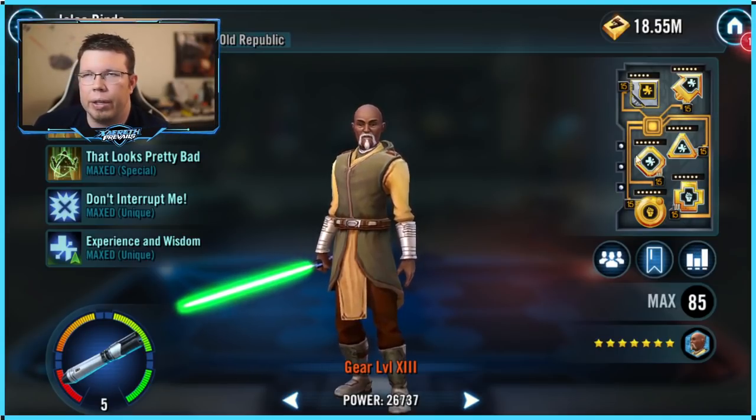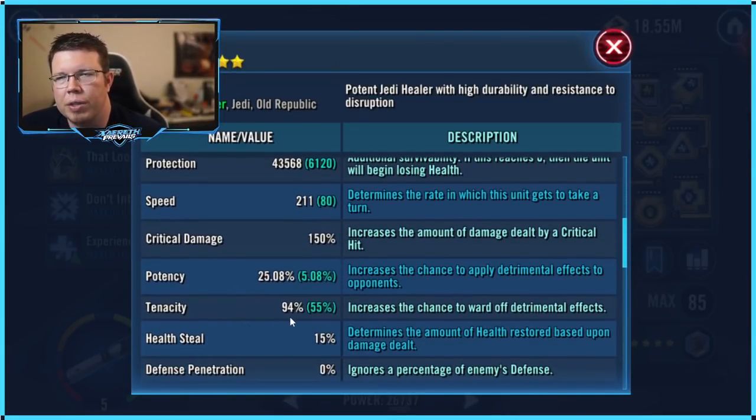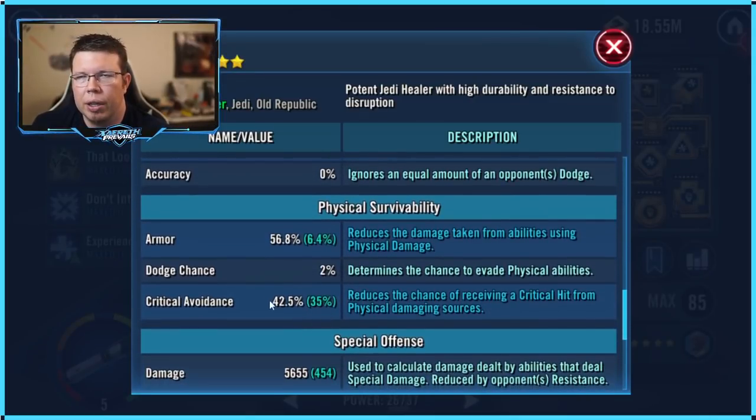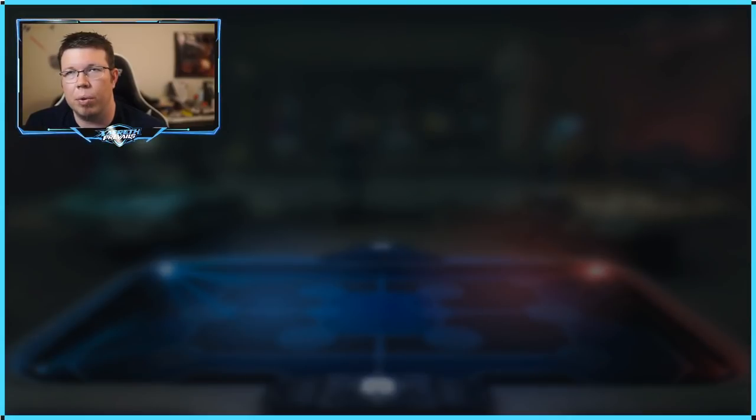Whatever his tenacity is, he gains half of that as critical avoidance. You want health for him — that's the most apparent stat — but if you can give him a lot of tenacity, it converts to crit avoid. He's at 94% tenacity from mods plus another 100% from his kit, putting him at 194%. Half of that is about 97% crit avoid. On top of his 42% crit avoid from his arrow mod and gains from his relic level, it really adds up.